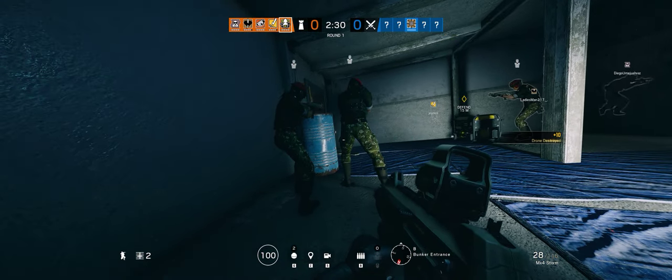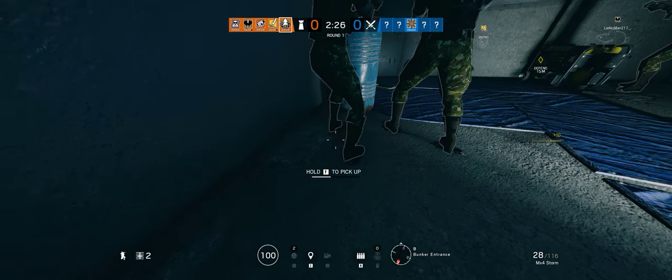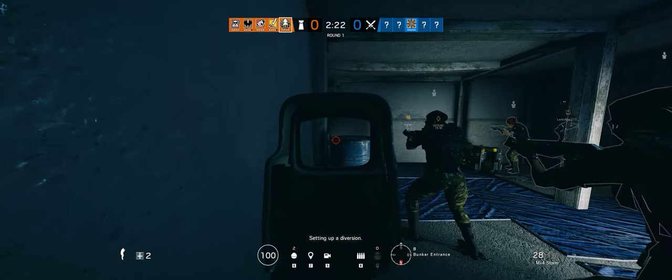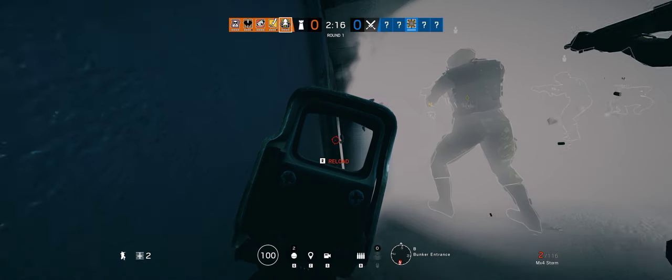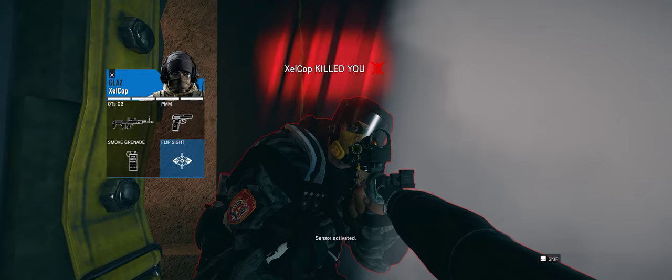One on staircase north side. One on main stairs — I noticed they're breaching above me. Setting up a diversion. They got like the top stair wall. Nomads, the staircase north side. I'm reloading. They got me in the bunker entrance — the tunnel. It's glass. Use smoke.